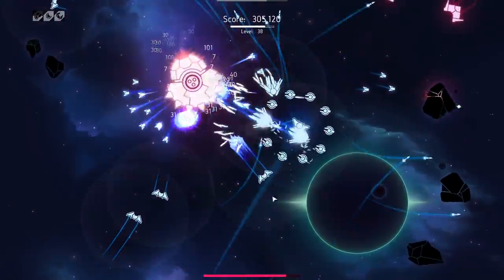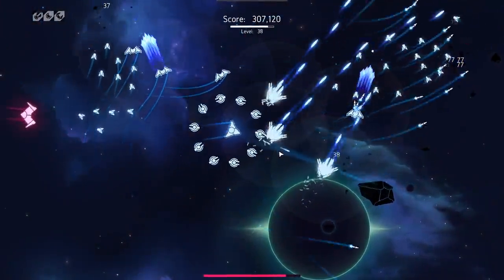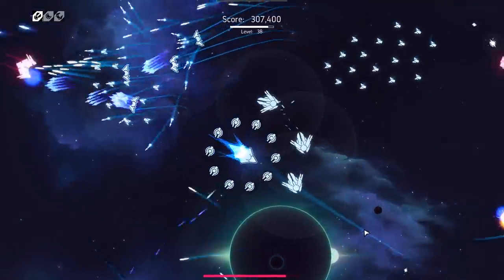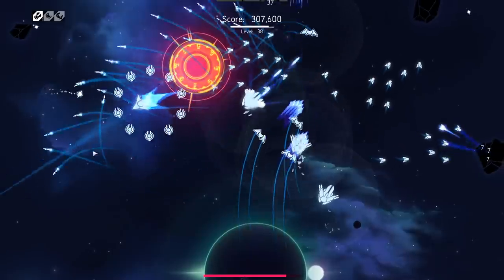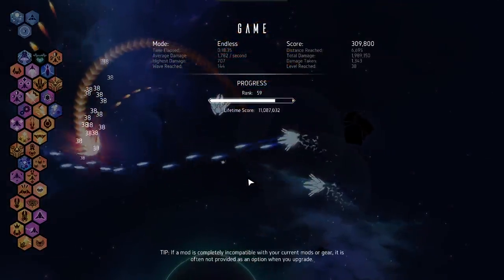We did lose a turret in that so I'm going to have to get more turrets out. I just have so much damage potential. It seems like we're stacking defense here, but I'm stacking just enough defense to keep our turrets alive and then just giving them everything aggressively — and then the boss got me. And that's how it goes.